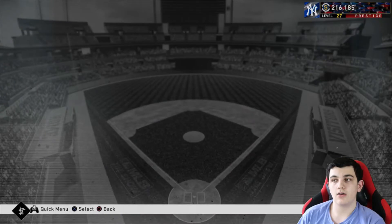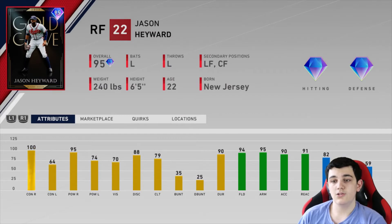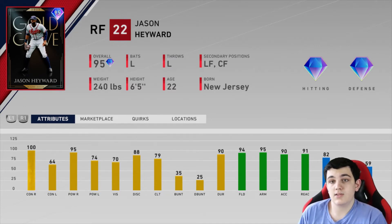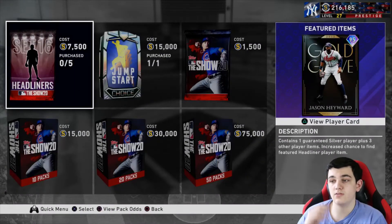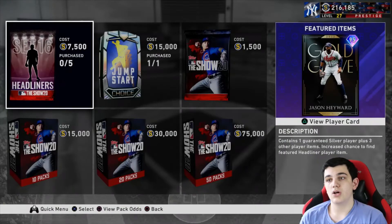Now we're going to go over the new headliners. This week's headliners is an Awards Series Jason Heyward. He really shocked me — I thought his stats were going to be worse, but they're actually pretty good: 95 versus righties, 64 and 74 versus lefties. He has a Gold Glove card so he has excellent fielding — 94, 95, 90, 91 — that's elite with 82 speed. He can play right, left, and center. This is an underrated card; he's not going to be great against lefties but he's a solid card. This is his 2012 season card, currently going for 50k on the market.